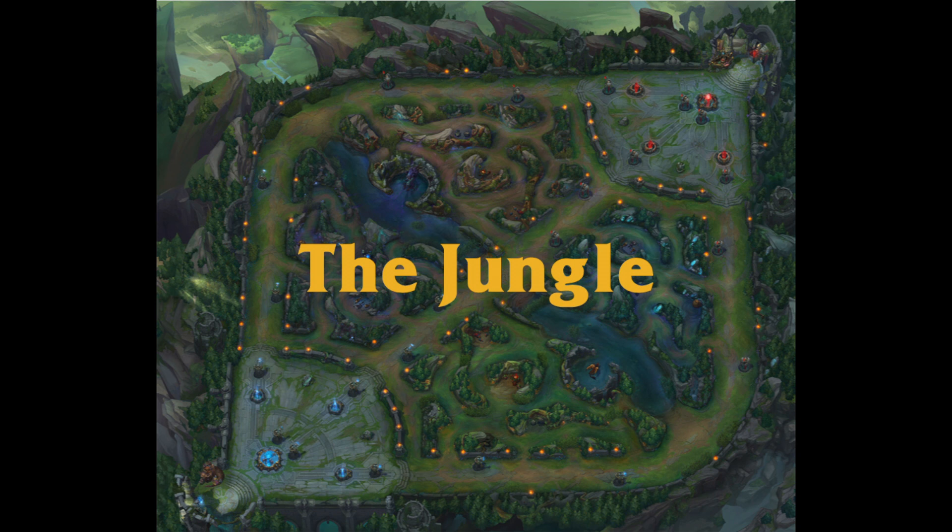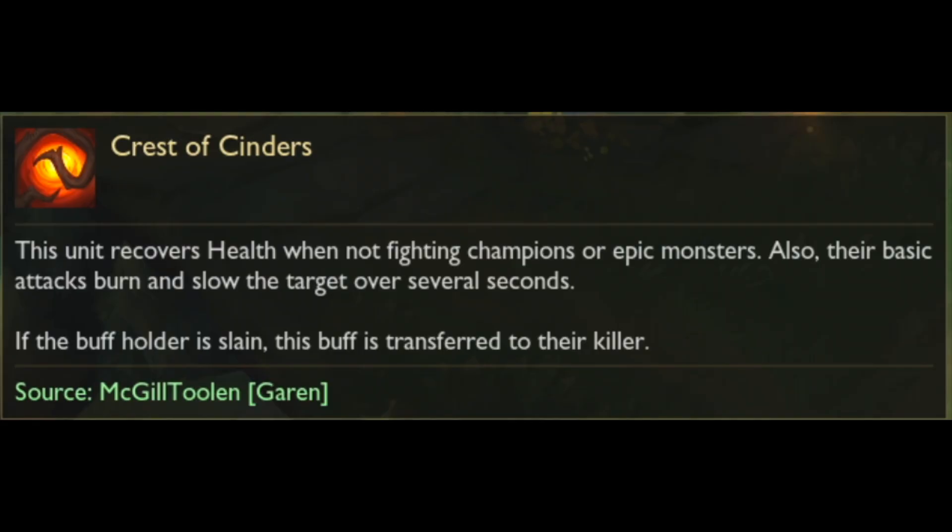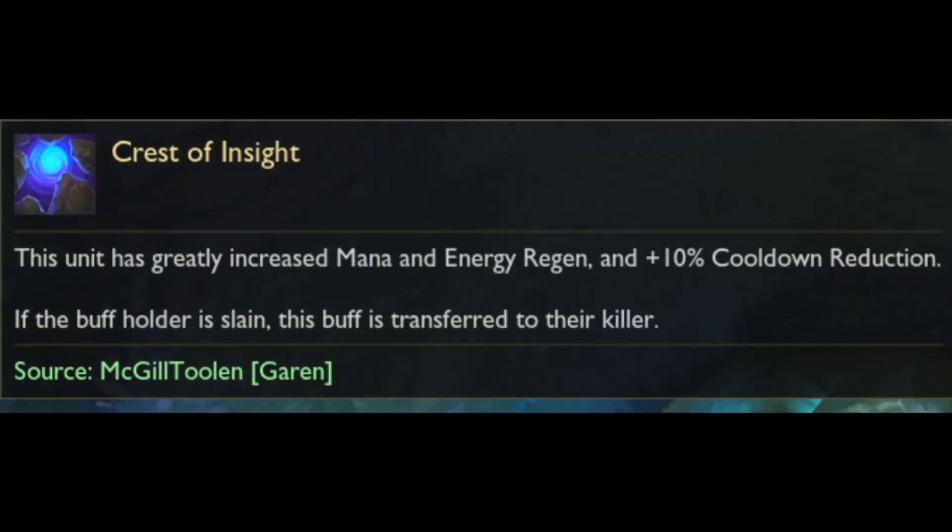The jungle is home to several important creatures. There are two key buffs: the red brambleback and the blue sentinel. The red one gives the crest of cinders buff, which increases life regen, causes auto attacks to slow the target, and deals burn damage over time. The blue one gives percentage mana regeneration, cooldown reduction, and bonus ability power.